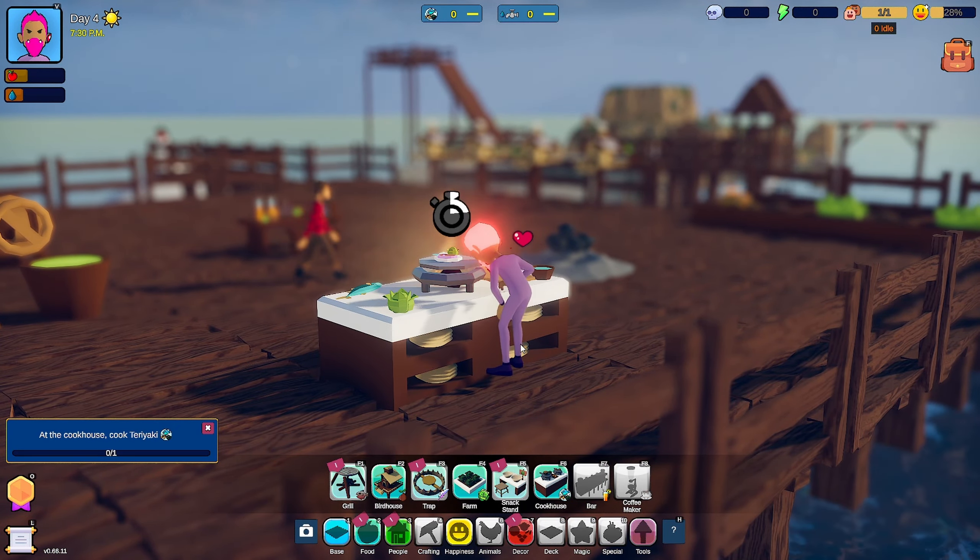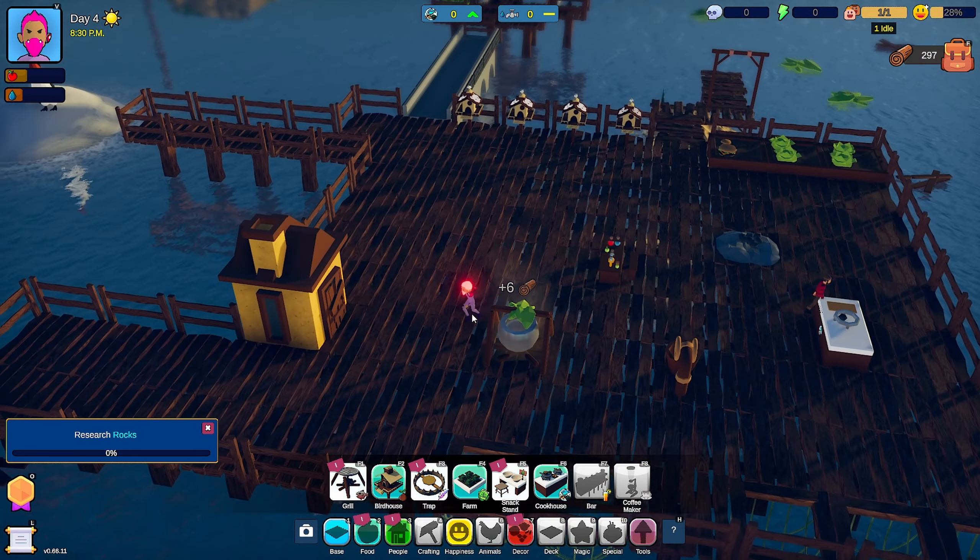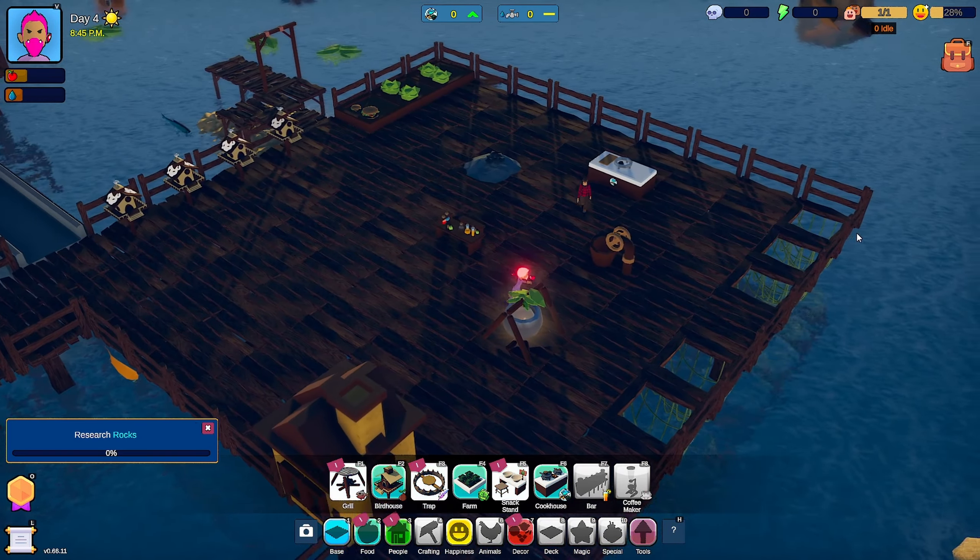I like how in the beginning you have to kind of do all the things yourself, but then as you get more settlers, you can build more houses and set them up to have certain tasks. I can take that out. Research rocks — interesting. I just don't want to be grabbing all this stuff, especially these leaves, because this is what's going to allow us to build more nets.